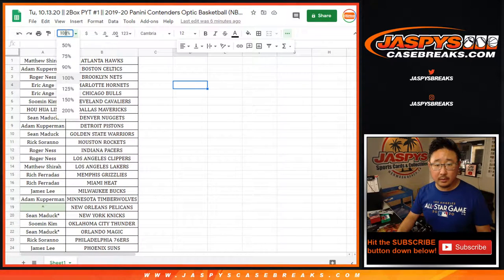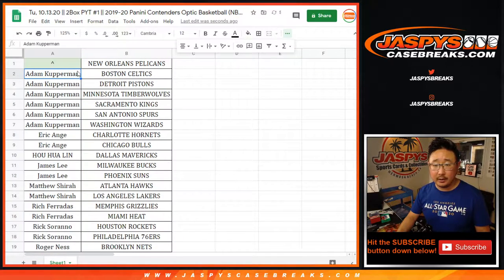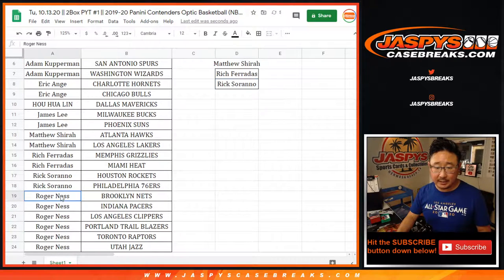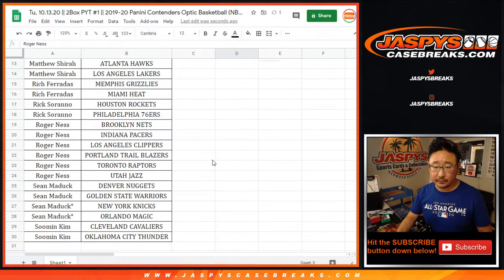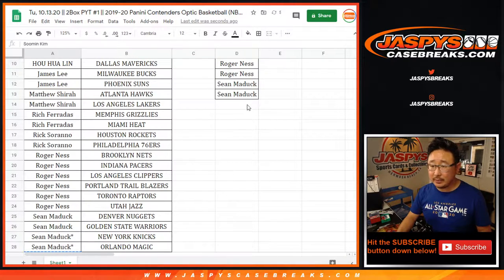Let's sort by first name and see who gets entries for the Pels. Adam gets six teams, so that's three entries. EA has a team, that's an entry. James has a team, that's an entry. Matthew Shearer with a team, that's an entry. Rich with a team, that's an entry. Rick with two teams, that's an entry. Roger has six teams, that's three entries. Sean Maddock has four teams, that's two entries. And Su Min has two teams, that's an entry.